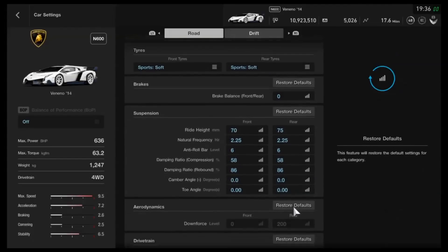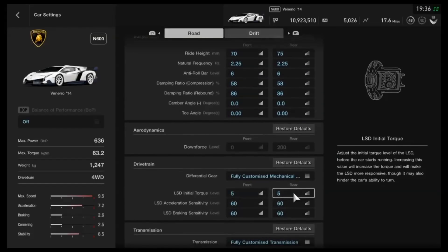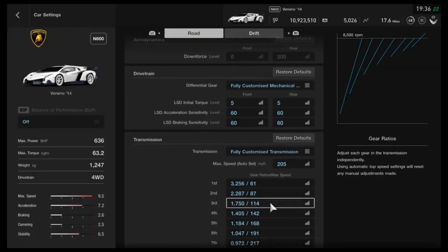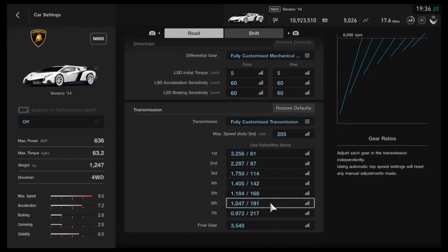Neutral toe as well. You can adjust the downforce on it. As far as the diff, I've got the lowest initial torque, and then the highest all-round for both acceleration and braking — that's to loosen it up, as it's a very heavy car through corners. As far as the gearbox, it's not too important because I've reduced the power anyway, but I've got an auto-setting of 205 and then left the rest as is.